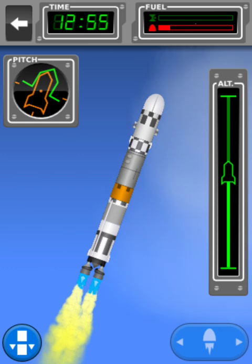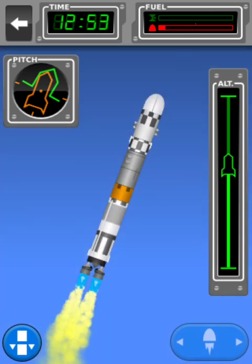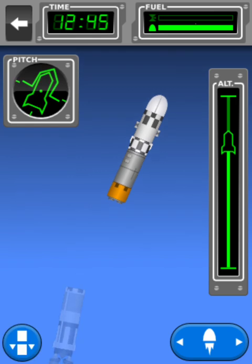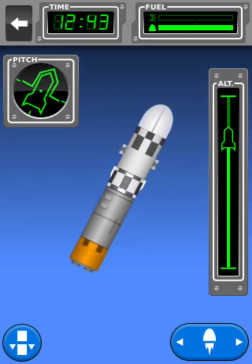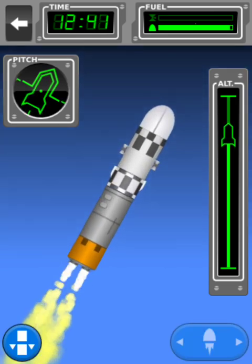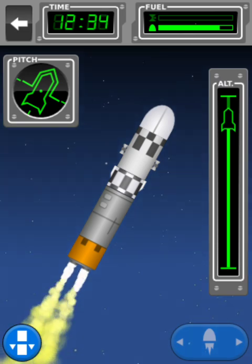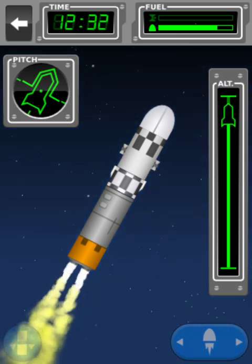The boosters are gone, and just as they go, let's use the Soyuz, which is arguably one of the single best propulsion methods in this game. This has so much thrust-to-weight ratio, and a very high amount of fuel. It's just amazing.